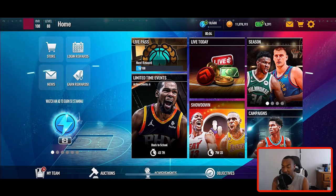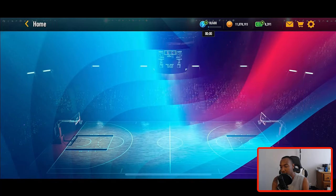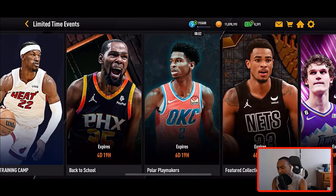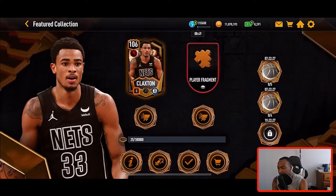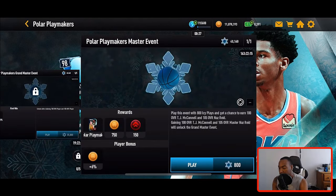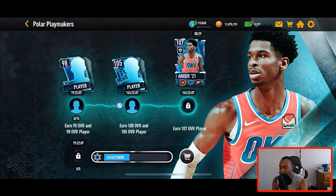What I would focus on is Back to School first — knock out all those events. Then do Featured Collection since it refreshes every 12 hours. You should have enough stamina to get both done, as well as your Polar Playmakers events. I currently have 40,000 points — I'm going to put 15,000 points toward pulling a 105 and a 100 overall, then spend the remaining 25,000 on the event to hopefully get the 107 Shai Gilgeous-Alexander, no money spent.